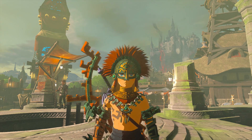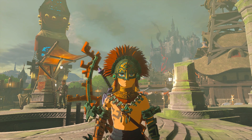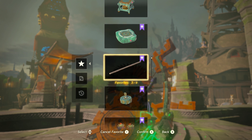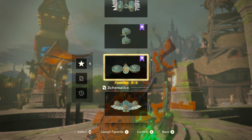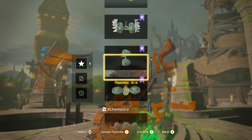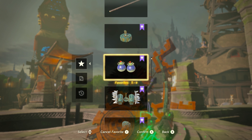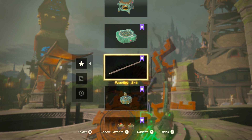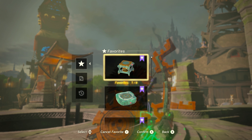It's entirely up to you what you create and what you spend your Zonite on. One thing you should always remember is that you only have eight favorite slots, so you want to keep it as effective and efficient as possible. Have a flying machine and a ground machine that are both cost efficient, an aggressive bomb option, a baseline for any combat trap using a big wheel, long logs as a baseline to build on, and floating platforms and springs for any traversal you might want to do in the world.